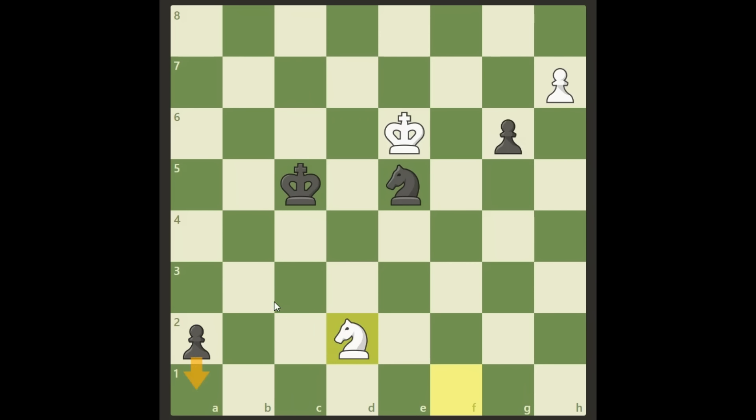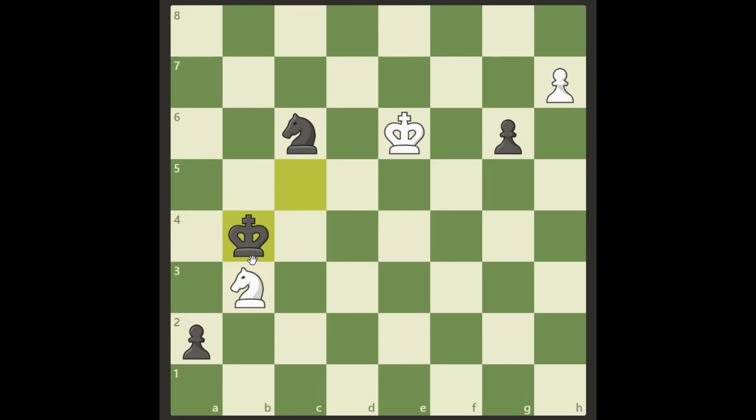We have to do something else, and of course we play knight d2. If black promotes, we have a fork and we will take back. After knight d2, black has mainly three options. Knight c6 with the intention of checking and then promoting — if we promote now it's just a draw because black will answer with a check, get a queen, and we end up in an even endgame. But it's easy to defend: we go on with our plan, check here, attack the knight, put it on a1, and the pawn cannot be stopped. It's an easy win for white.